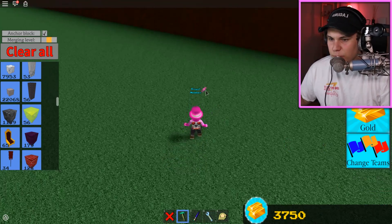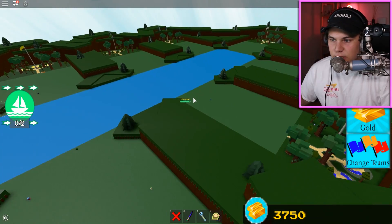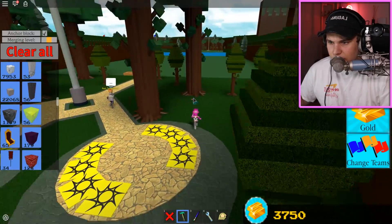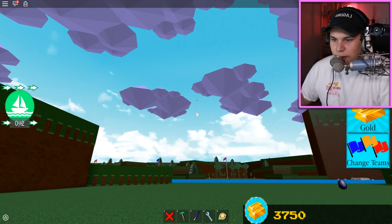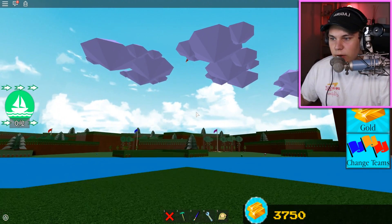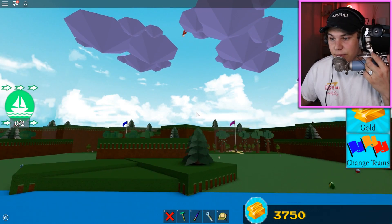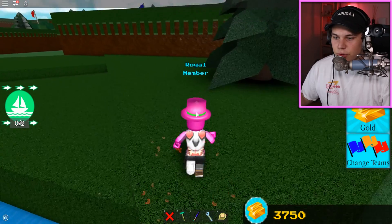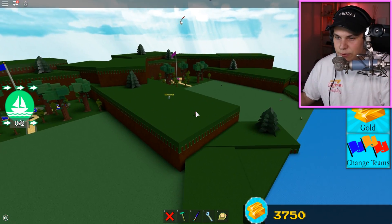Next up is the super egg. This is probably one of the easiest eggs in the game. We just gotta find ourselves a little Superman. He should be flying around somewhere here. He's way up there — he will come down. All you have to do for this egg is jump over him a bunch of times. You're gonna run around him and just dodge the little bullets he shoots at you. You should have it within no time.